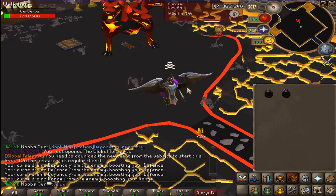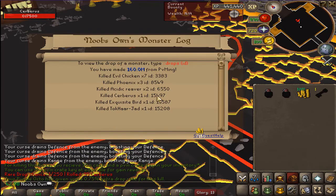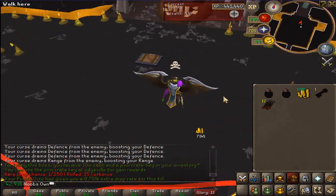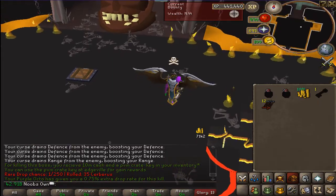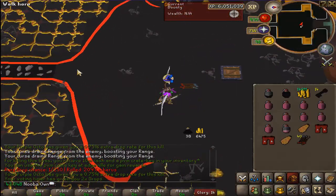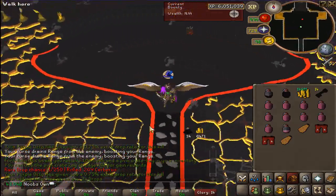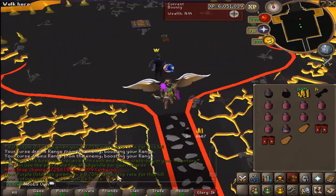Another thing I just want to show off real quick is the monster log — you can see your kills here. I started off with one Cerberus kill and I'm going to aim for about 250. It's going to be quite a grind but let's see if we can get lucky. Oh, we just got some dragon boots! And we just got a fire cape — that's pretty rare as well. That's a 1 in 100 drop, same with the dragon boots, and then we're going for the rare drops of 1 in 250.